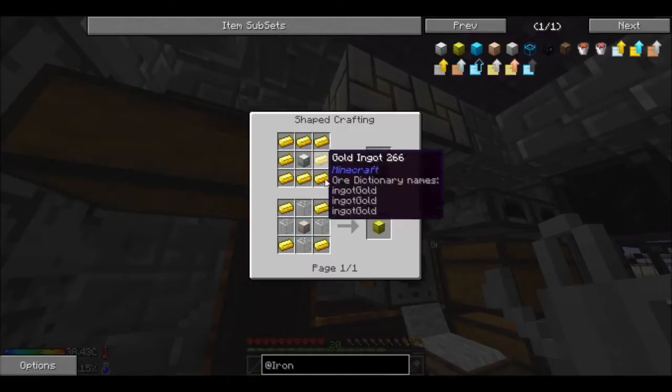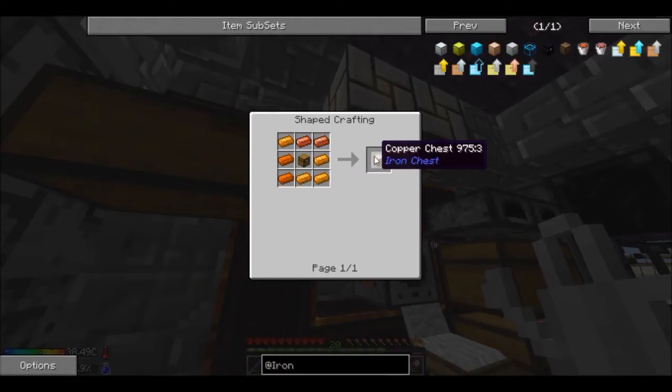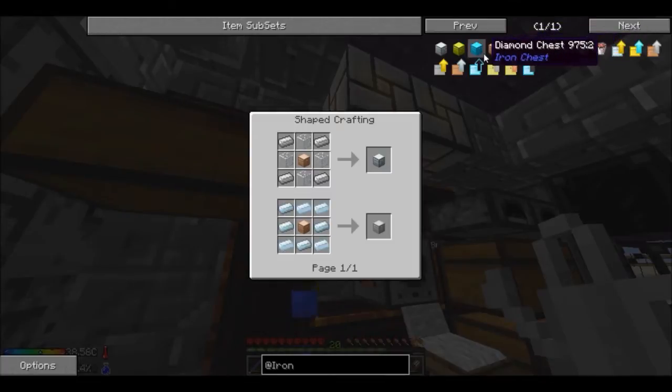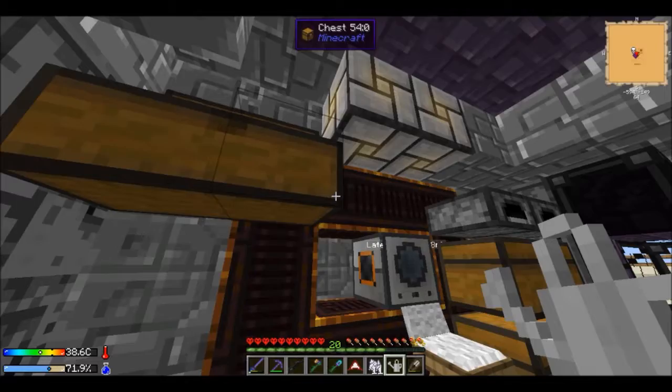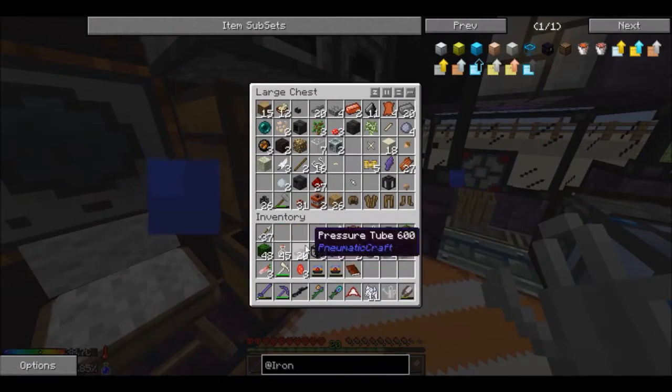Basically it's just a chest surrounded by the material — there are two ways to make them. You can use eight, or you can use a copper chest which is just copper — not bad. Then you can also make an iron chest or silver chest. I might make a silver chest because honestly silver and copper I have no use for at the moment, though I might need them later.